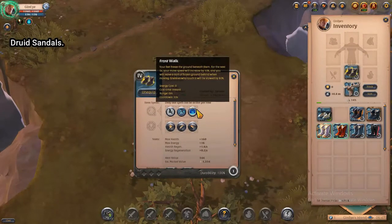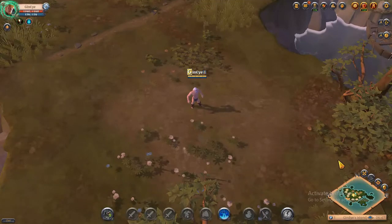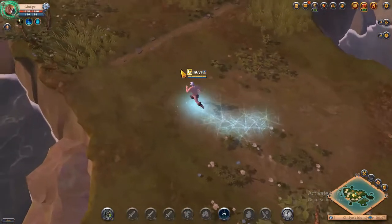This is the Druid Sandal and its power is called Frost Walk. After activation your feet freeze the ground for the next 5 seconds and your movement speed will be increased by 30%. You will leave a trail of frozen ground behind. Enemies who touch it will be slowed.